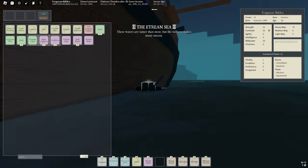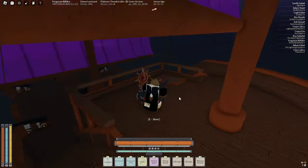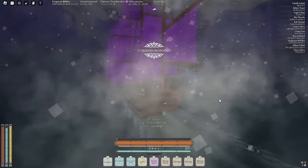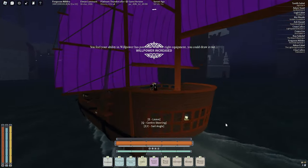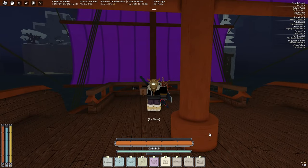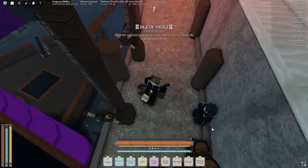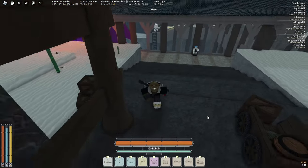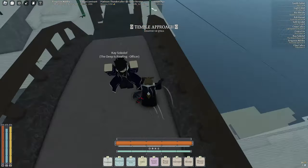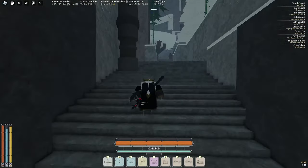Get on your boat and head where I go. Right now I'm not enemies with these guys, but if you're a void heart nobody's going to like you, so be careful. Head over here and go into the temple area.